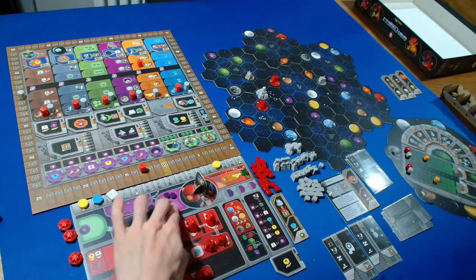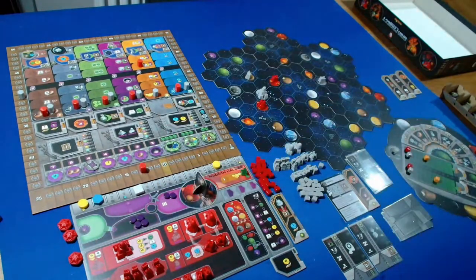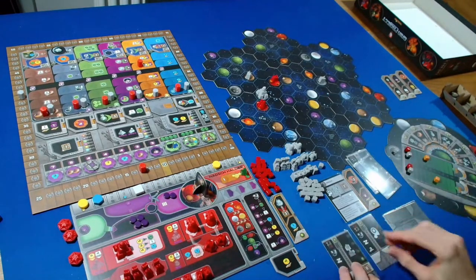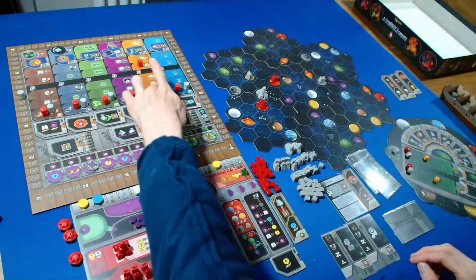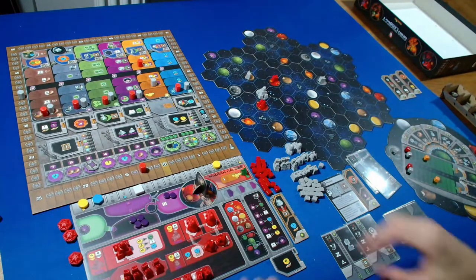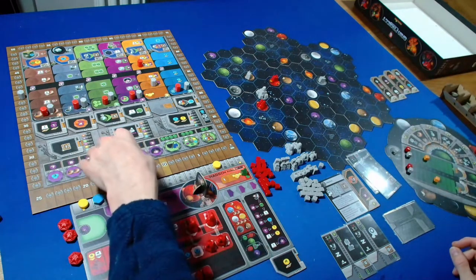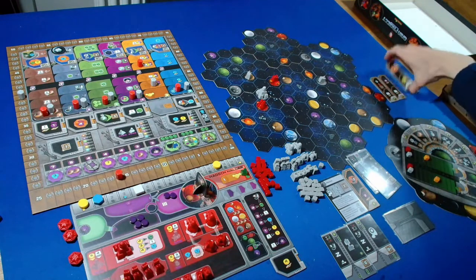I'm going to take a power QIC action, spending four power to take two ore - going up to four ore. The Automa then advances in a random research area, two from the right. They don't get any points. I'll pass here, getting three points for having one lab on the board. For a round booster, I'll take the one that scores points per lab.